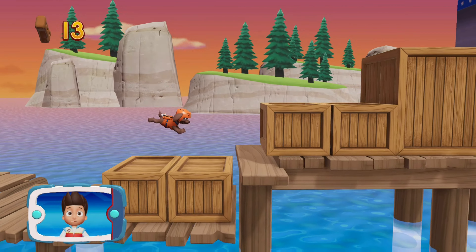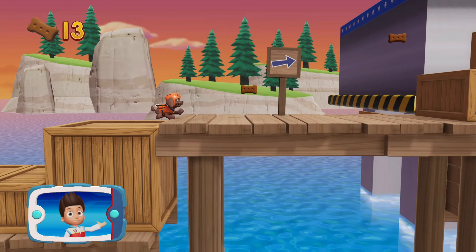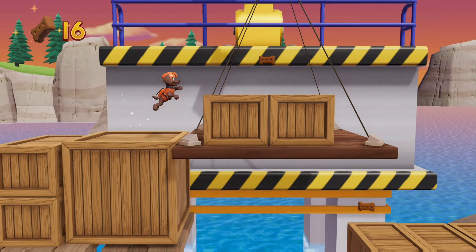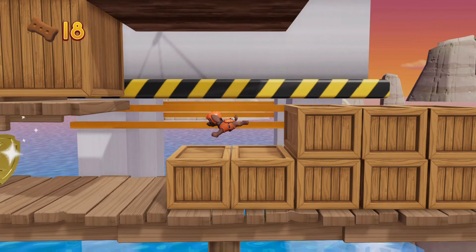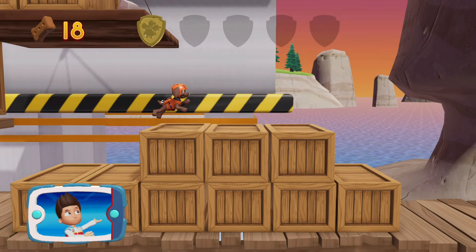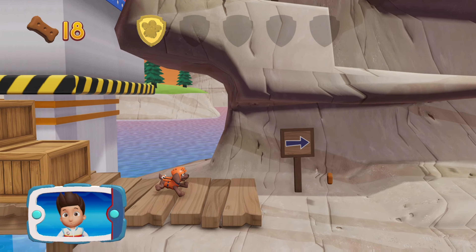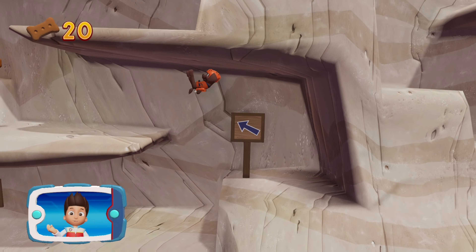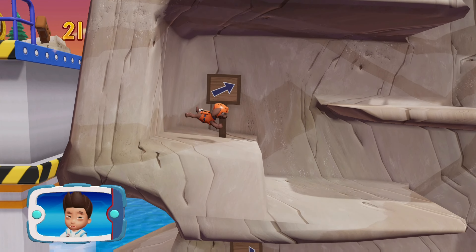I'm detecting a golden paw print somewhere nearby. A golden paw print — you got it. Collect all of the golden paw prints that you find. Collect all of the pup treats in a mission to earn special pup treat awards.